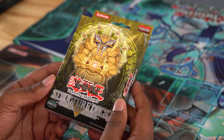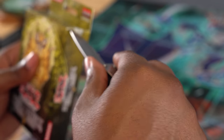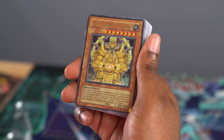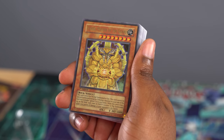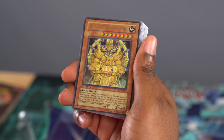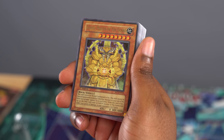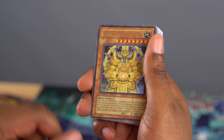We're here with Invincible Fortress, and there's Exod in all his glory — you can even see his legs. Let's pop it open. First we'll start off with Exod, Master of the Guard. He's a Rock effect monster. It reads: This card cannot be normal summoned or set. This card cannot be special summoned except by tributing one monster on your side of the field that includes Sphinx in its card name. While this card is face up on the field, each time an Earth monster is flip summoned, inflict 1,000 damage to your opponent's life points. And it has zero attack and 4,000 defense.